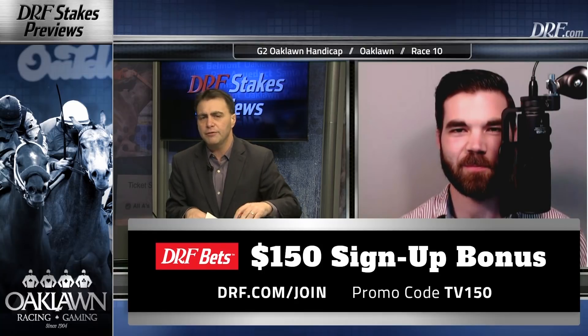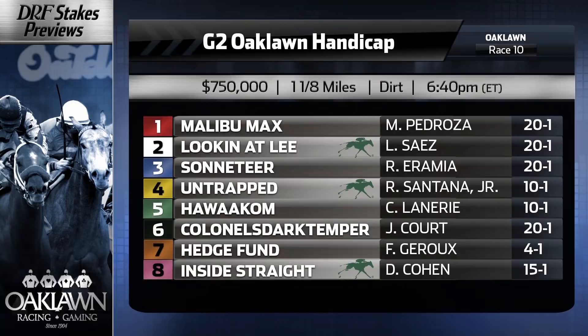As we take a look at the field, the West Coast is invading — they are sending Accelerate, who has very quietly become one of the top older horses in the country. He's the winner of the Big Cap most recently with a 110 Beyer speed figure. His 2018 so far has been sparkling. He's two for two and he's put up big performances in each race, including the start two back in the San Pasqual.